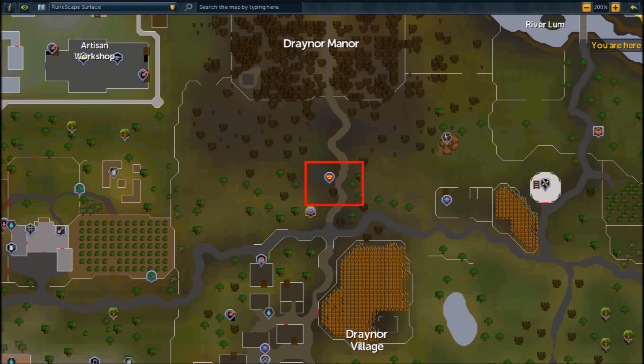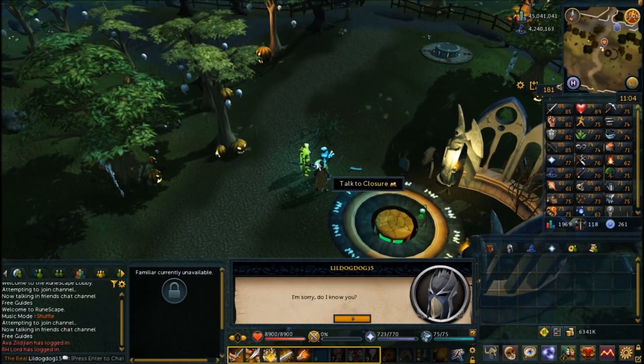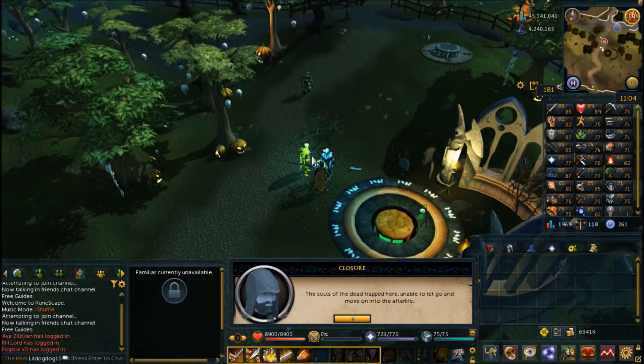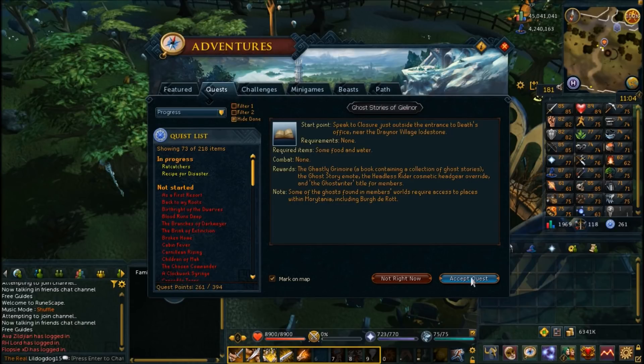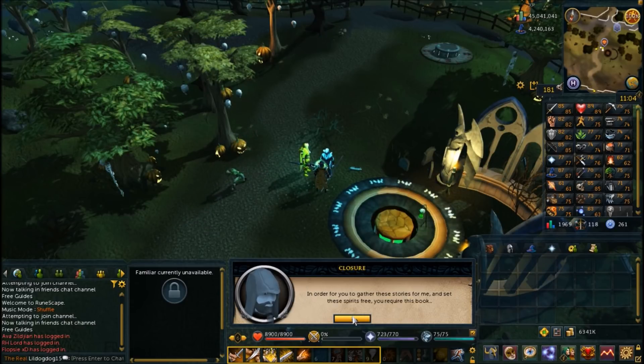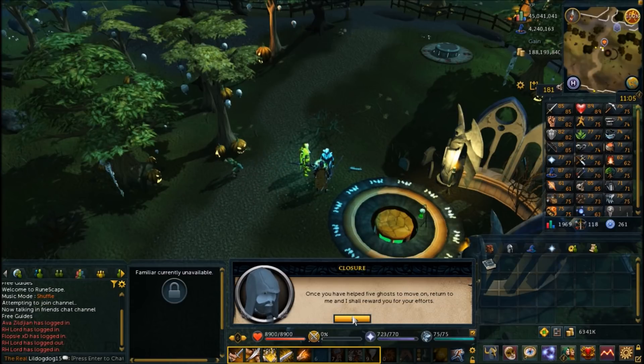To begin the event, the fastest way to get there is going to be to home teleport to Draynor. Just walk north from there and you're going to find Closure the ghost standing there waiting to talk to you. You're going to want to speak to Closure, and he's going to tell you about the ghost stories of Gielinor. There's a series of ghosts located all around Gielinor that need your help — they can't move on to the afterlife. Accept the quest when he gives it to you, and he's going to give you a grimoire that keeps track of the ghosts you help.